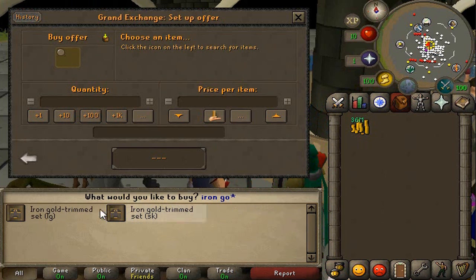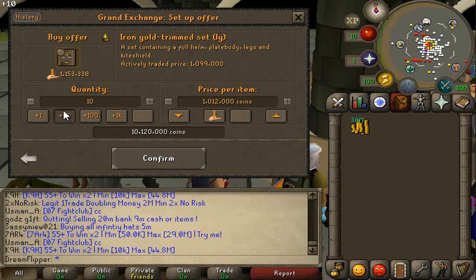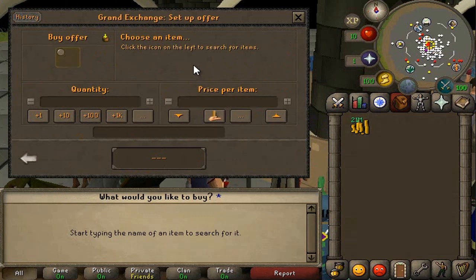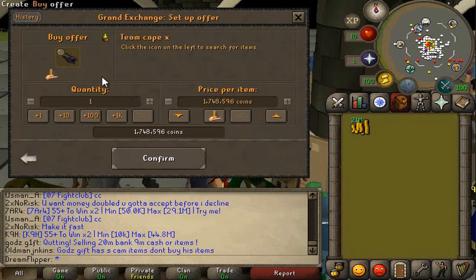Iron Gold Trimmed - there we go. And I think we can buy them for about 1,010k and sell them for about 1,099k. So we'll try buying 10 of these and hopefully we can actually get all 10 this time. Next up, looks like the Team Cape Zero is swinging in price quite a lot. So hopefully we can buy it for the low price of about 3,800 or 3,900 or so, and maybe sell it for even 4.4 mil. That would be pretty nice.